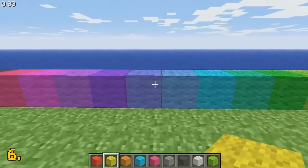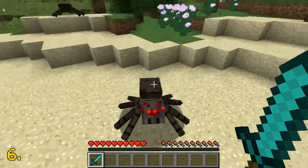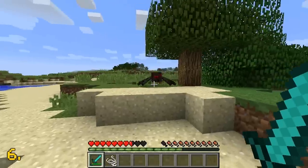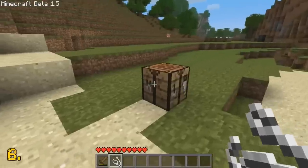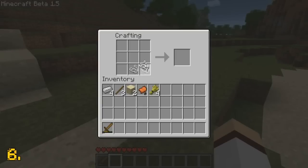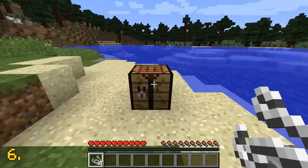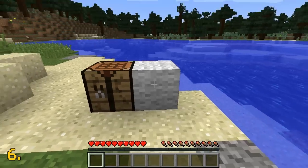Wool was added in the classic version of Minecraft, but it wasn't able to be crafted until the in-dev version, as that was when string was added. When string was added in the in-dev version of Minecraft, wool received a crafting recipe, but it was a different recipe to what we have today. From Minecraft in-dev all the way up to beta 1.5, wool was actually crafted by using nine pieces of string in a 3x3 grid in the crafting table. Then in the Minecraft beta 1.6 update, the crafting recipe was changed to where you would only use four string instead of nine.